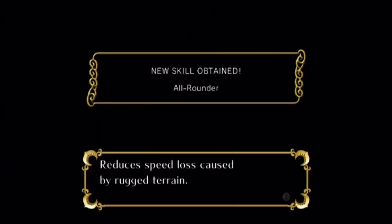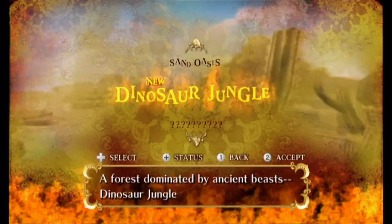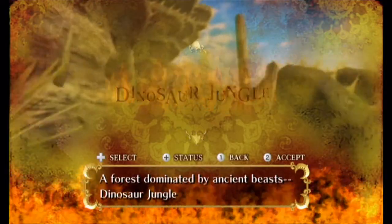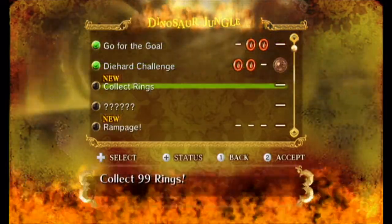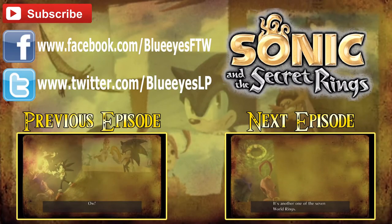All-rounder skill: reduces the speed lost caused by rugged terrain, allows for more effective braking. That's what I need. Of course they would put the good ability you actually need behind a skill unlock - the thing that should have just been a default control. Next time on Let's Play Sonic and the Secret Rings, we're going to be going further. I know we didn't do a lot, but we did make it to 20 minutes and I got decent stuff for it. See you then.